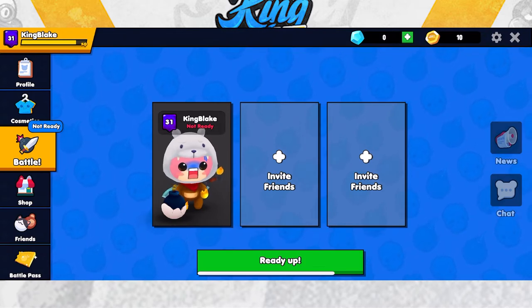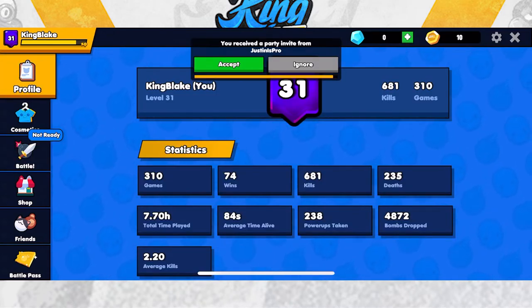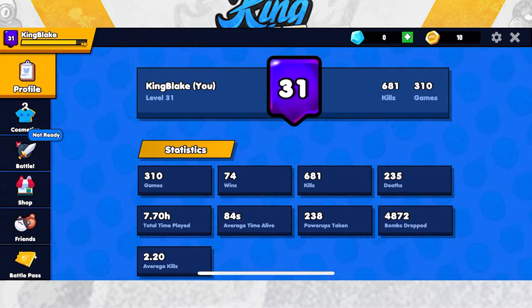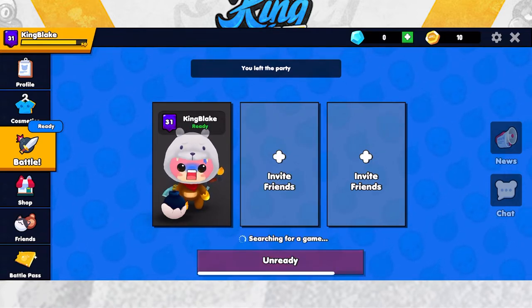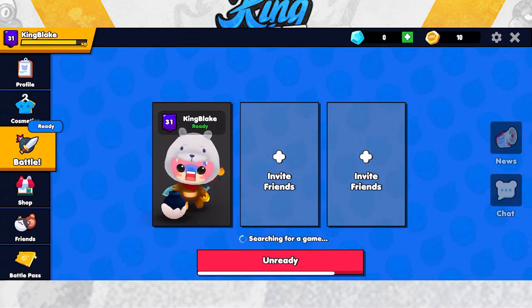Hi, what's poppin, it's your boy King Blake. Today we're back at it again on BomberGrounds. I have some advanced warfare tips to help you get more kills per game and up your win rate. On average I have 2.2 kills per game, which is pretty good, and roughly a 22-23% win rate. I'm now the party leader, so we'll just leave and start up a game.